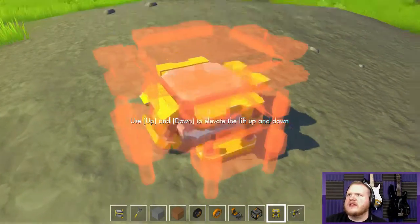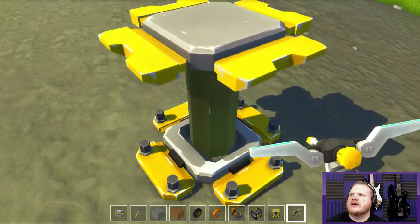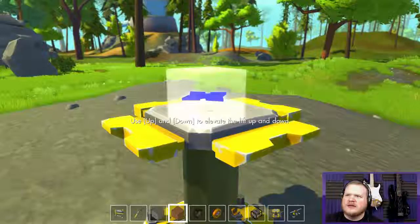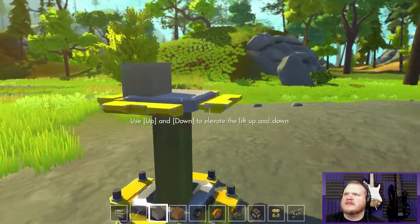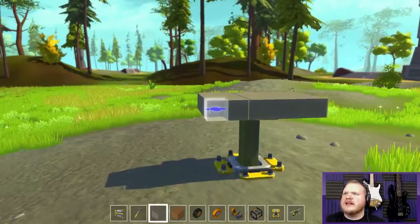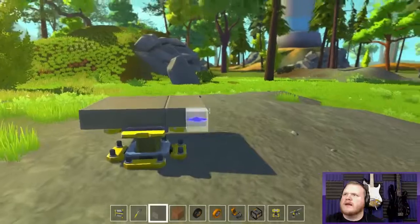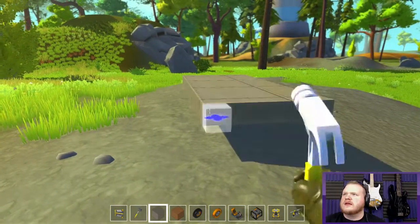Place a lift — that'll be good. I need metal, so forget the concrete. Alright, let's make some blocks out of metal. Up here on this lift — I'm a mechanic, I just want to build a car. Alright, place and yeah.